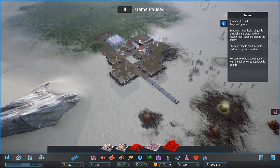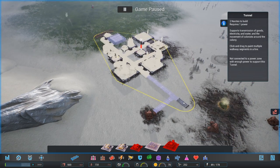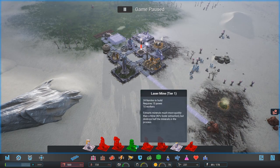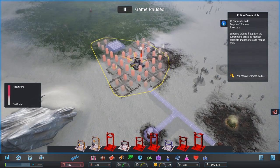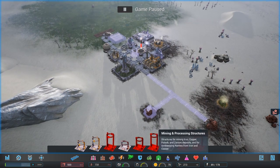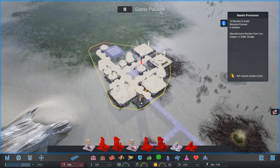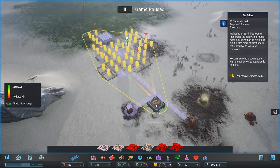I'm just going to start plonking things down. Get some mines going. I've got plenty of nanites, so that'll help. Defense buildings — not so useful. Crime — I'm just going to stick that smack dab in the center. We don't have a single nanite processor running. And lastly, we want to start working on air quality, because this place is butts.